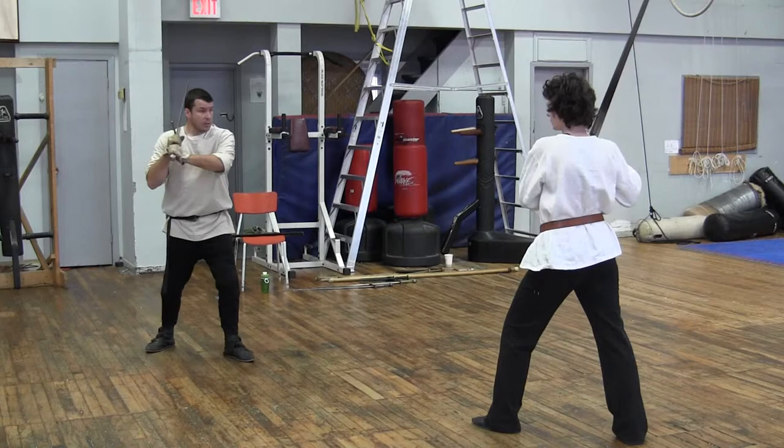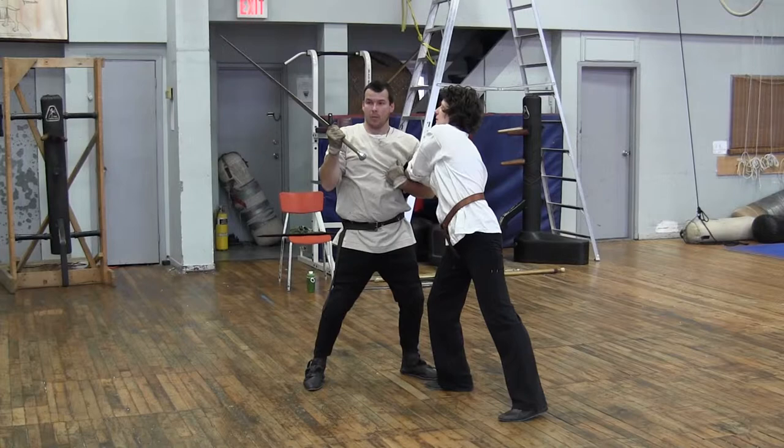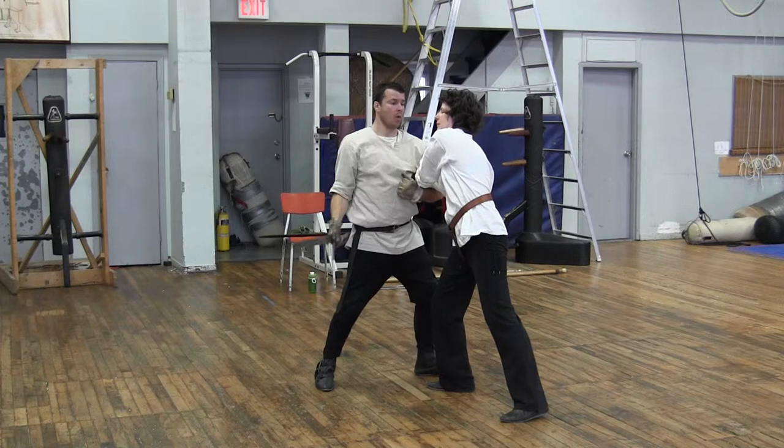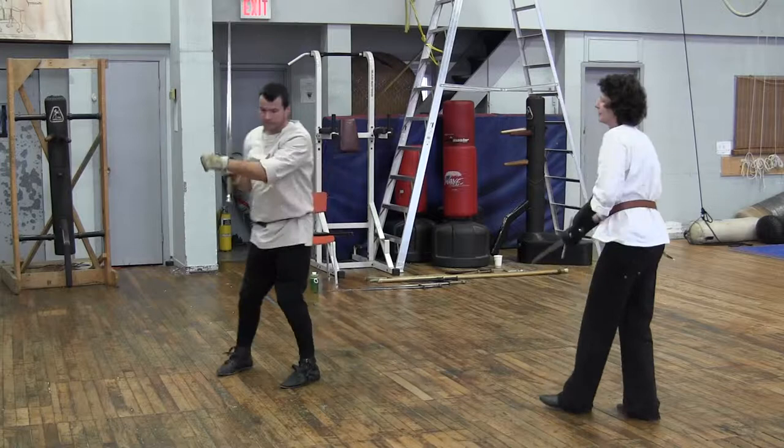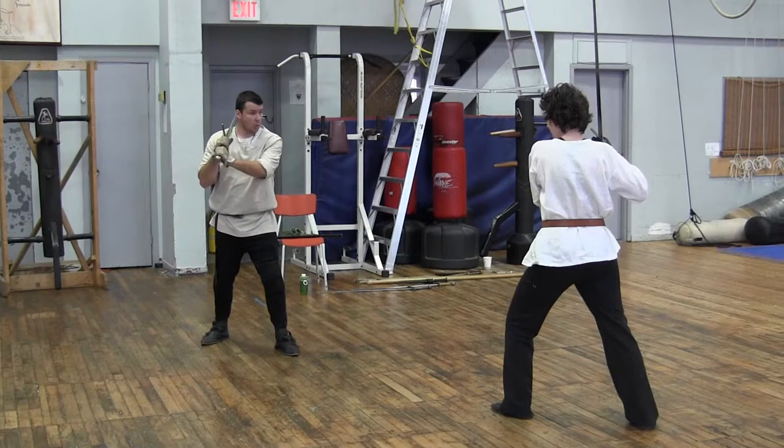Likewise, I do that sword wrapping. I wrap, and once I'm here, I pummel and I can step through with my clothesline as before, or I can simply lay my sword across and force through this way — which I think is nastier in every way possible. Again, from a crossing, we have other plays available.